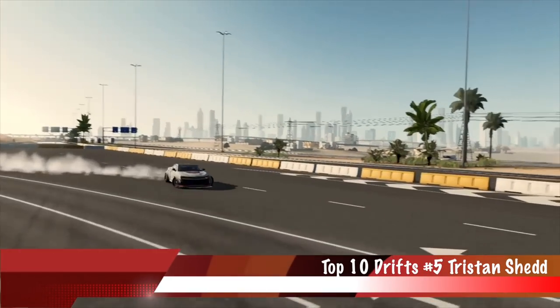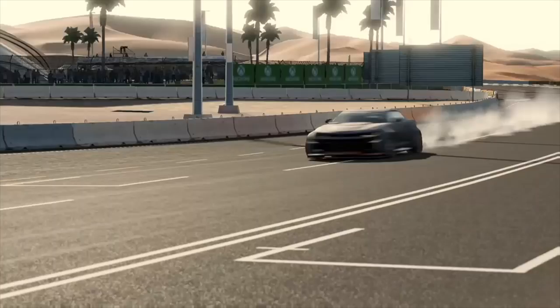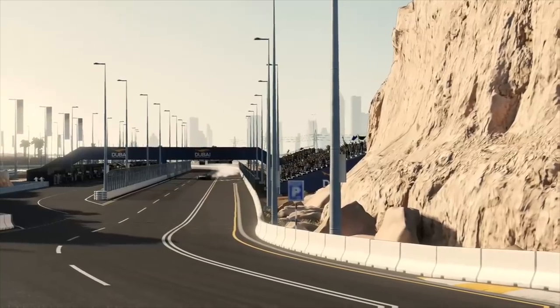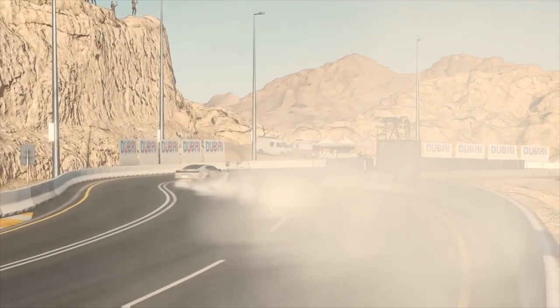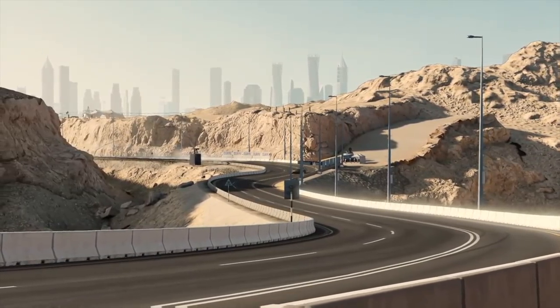Number 5: Tristan Shed with a Camaro in Dubai on the uphill — he's going to have one hell of a toss right here, just inches from that guard rail. I really like the clip for the sheer rowdiness of the line. The car sounds phenomenal — smacking red line on the way by. Definitely loved it.